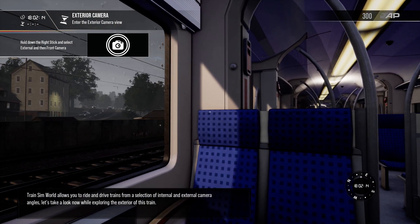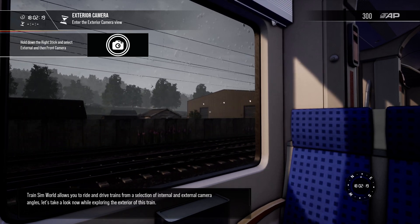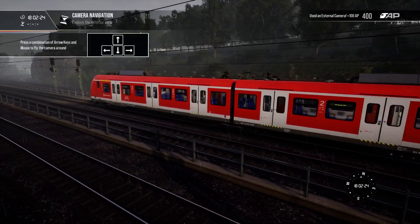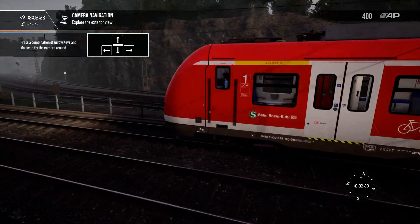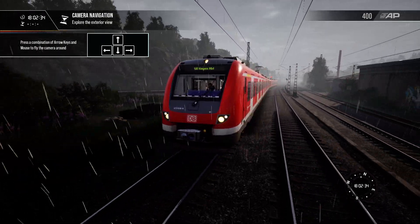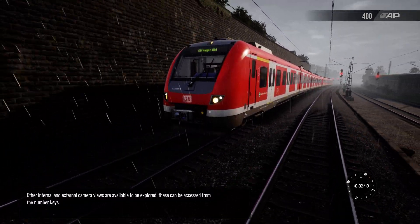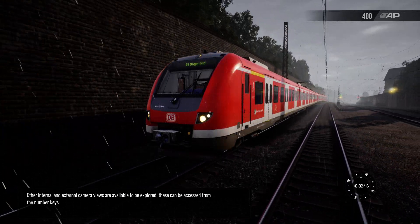Train Sim World allows you to ride and drive trains from a selection of internal and external camera angles. Let's take a look now while exploring the exterior of this train. Other internal and external camera views are available to be explored, and these can be accessed from the number keys.